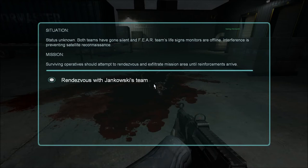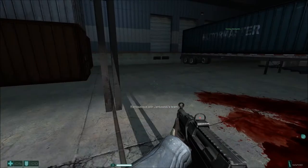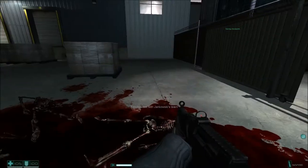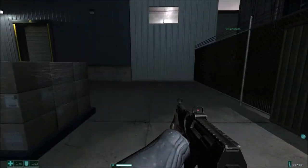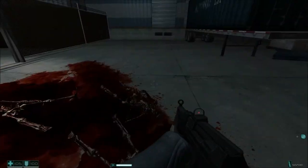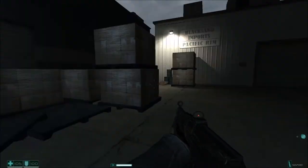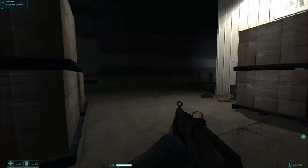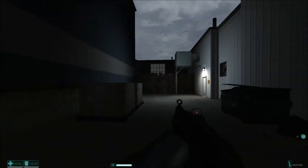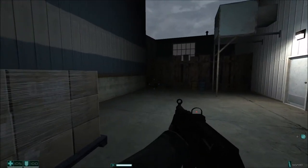We need to rendezvous with the other team. Okay, so this is interesting — these guys were disintegrated, but not at the same time, by a little girl. A little creepy girl. Trying to scare me — can't scare me. I've got iron bollocks.